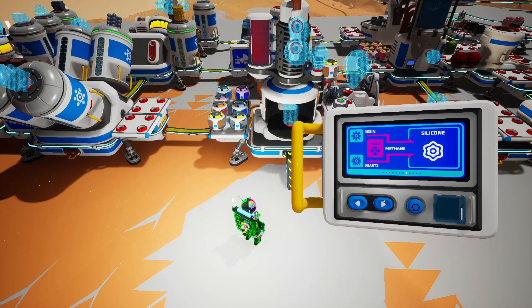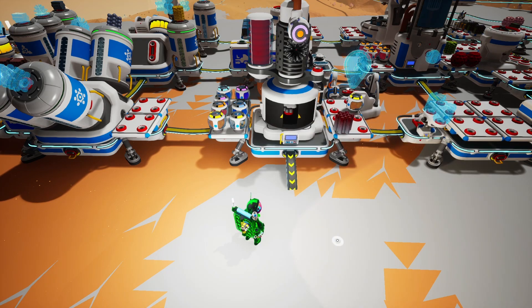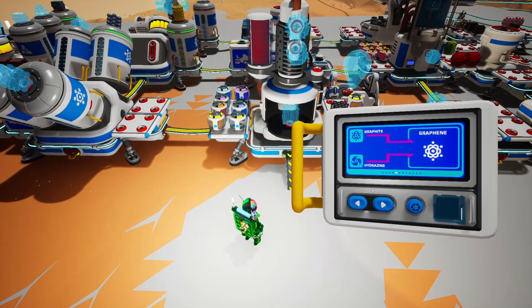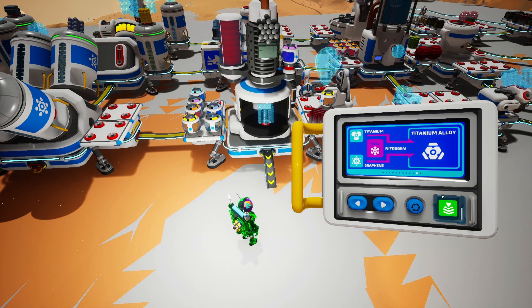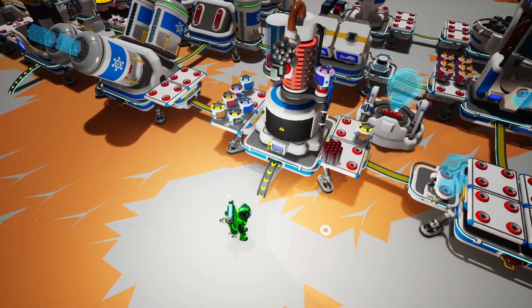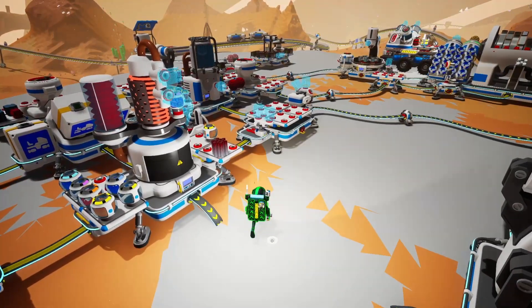Now we've got the hydrazine. Next step is creating the graphene — hydrazine and graphite, just like that, and it's already done. With all of that, we can go ahead and craft the titanium alloy. This is going to use nitrogen. You will be able to find nitrogen on Sylva, Vessania, and Aatrox — I got it from Aatrox since I needed the helium, but I recommend you don't go to Aatrox unless you really have to. Let's go ahead and craft it, and it's already done.